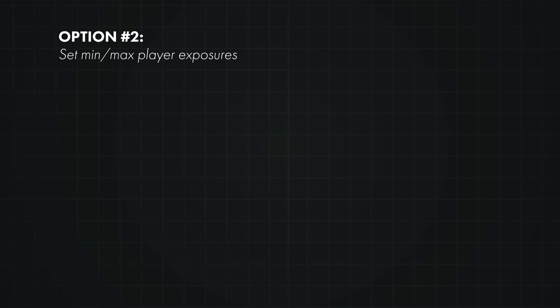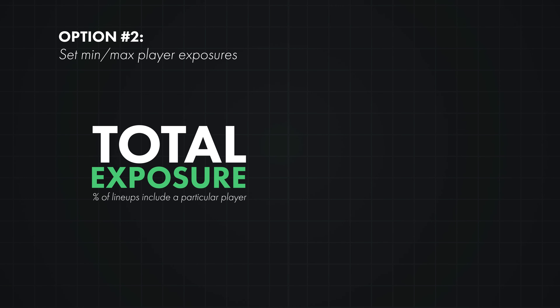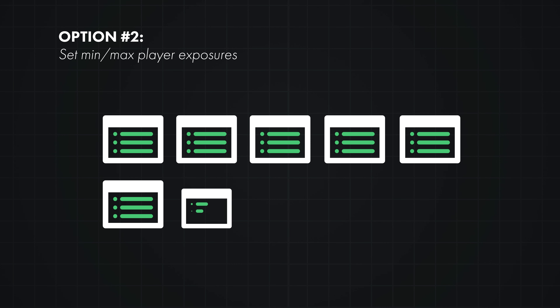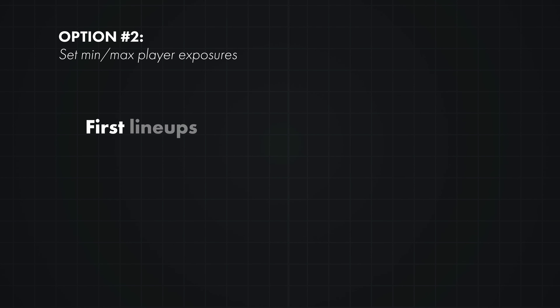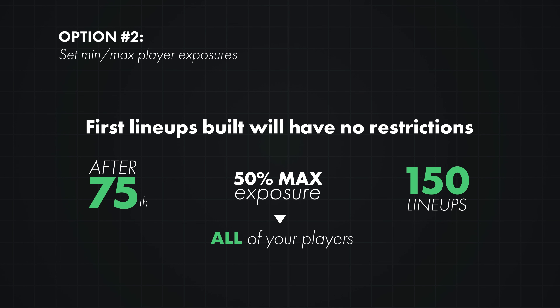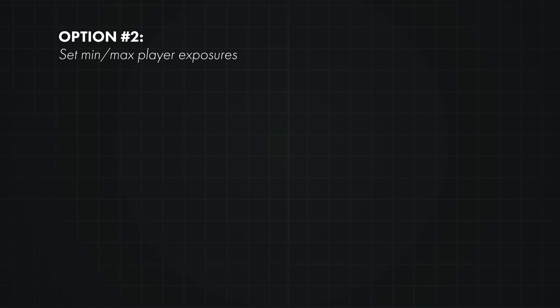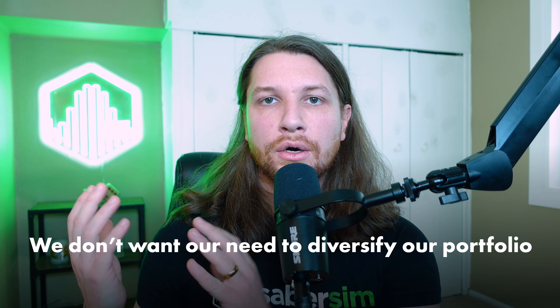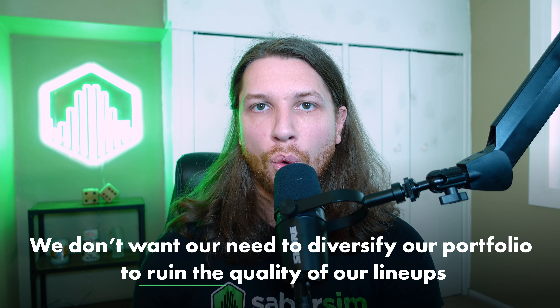Option two is setting minimum or maximum player exposures — requiring that your percentage of lineups including a particular player doesn't exceed a certain threshold. The problem is lineup bunching: your first lineups have no restrictions, but after your 75th lineup with a 50% max exposure building 150 lineups, all players at that max exposure get restricted at the exact same time. Your 76th lineup will look dramatically different from your 75th and will be a much worse lineup overall. The fundamental problem is that we don't want our desire to diversify to ruin the quality of our lineups.